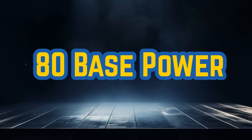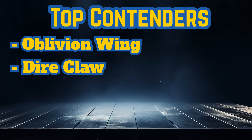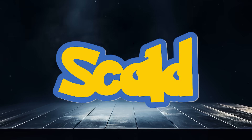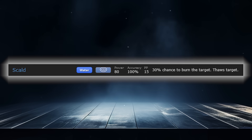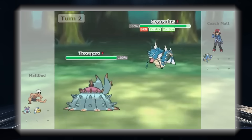80 base power might have the best group of moves to choose from out of all base powers. When I'm not even considering great moves like Body Press, Discharge, and Fiery Dance, you know there's steep competition. The top contenders consisted of Oblivion Wing, Dire Claw, Torch Song, and Extreme Speed. But I have to give it to the move I often say is the best move in the game: Scald. It has solid power and a crazy 30% burn chance for a Water-type move, making it no doubt one of, if not the most broken widely accessible move in the game.